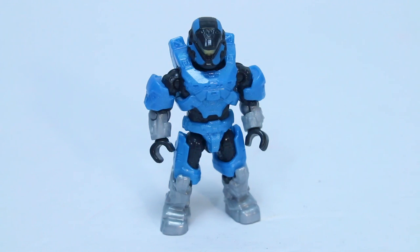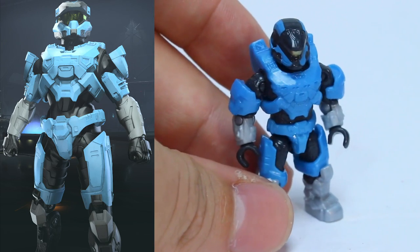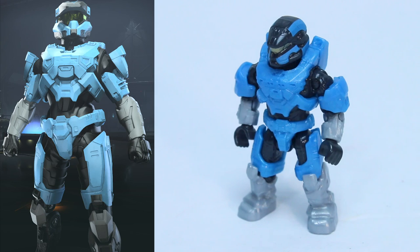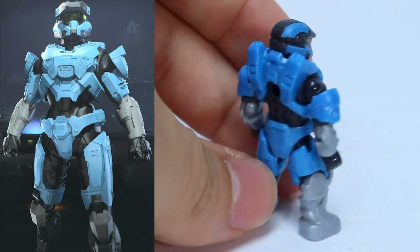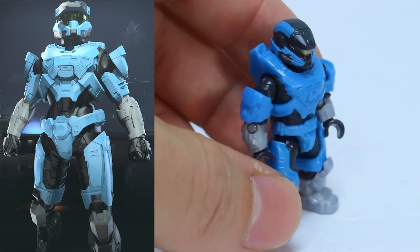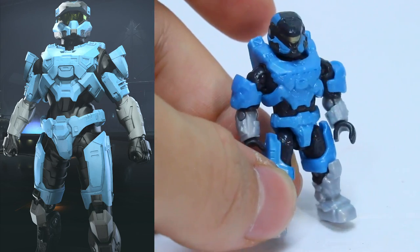This next one is actually kind of funny — this is a coating based on a Mega Constructs figure, so then Mega made a figure based on the coating that was based on the figure. This is Action Block, which comes in the Halo Infinite Series 5 blind bags, and it is basically Mega recreating the Faithful Versus Fallen Spartans. Interestingly, they chose to use a newer metallic blue which is a couple shades darker than the original Faithful Versus Fallen and therefore a little darker than the in-game coating. However, it's instantly recognizable with that pairing of light blue and silver.